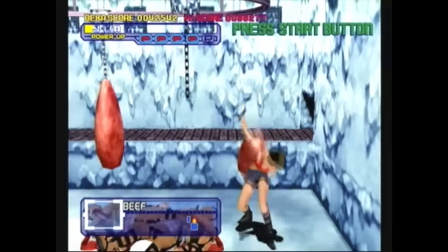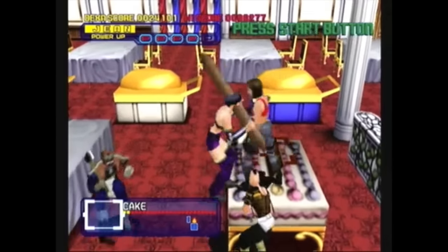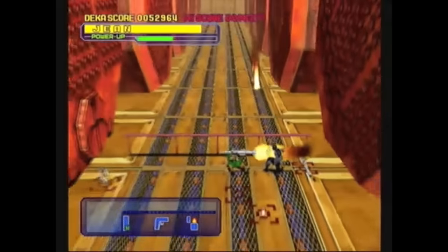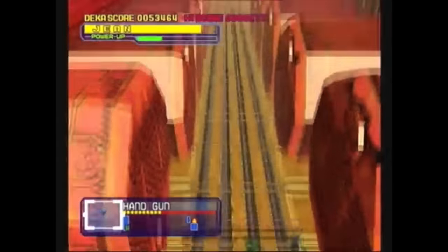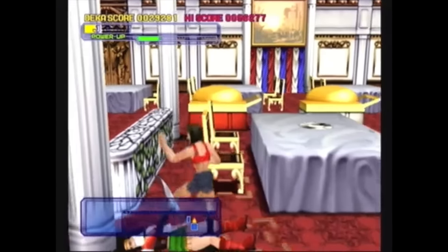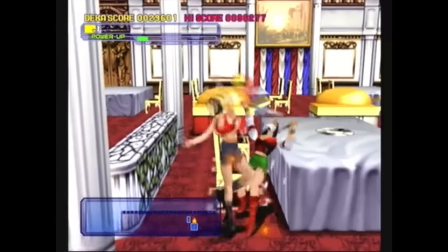The game itself is your typical multi-plane beat-em-up. The player gets to choose between three characters at the start of the game, which are Bruno, Gene, and Eddie. Just like the back of the box says, you can pretty much use anything in the game as a weapon, from pepper shakers to giant steaks to bread rolls to anything you can get your hands on to take out an enemy.